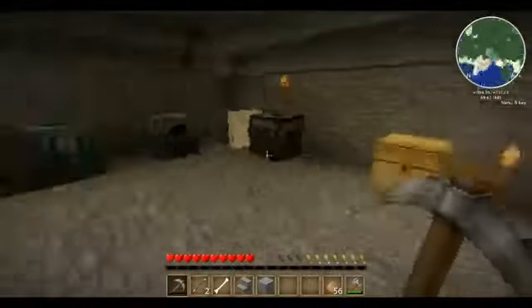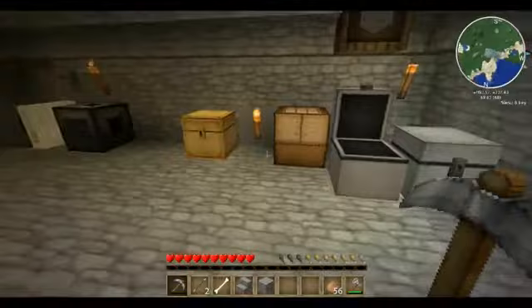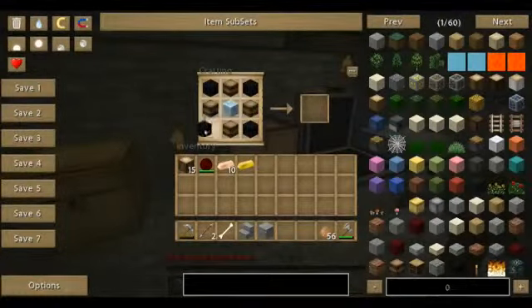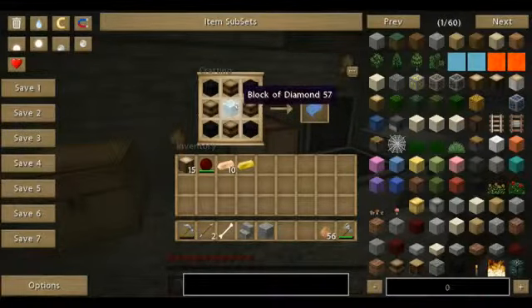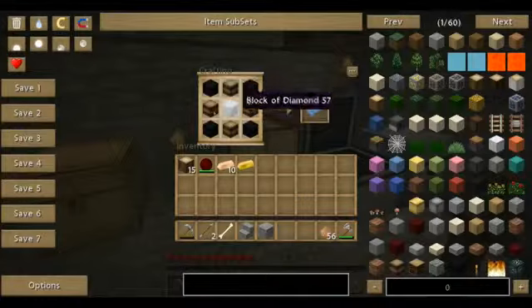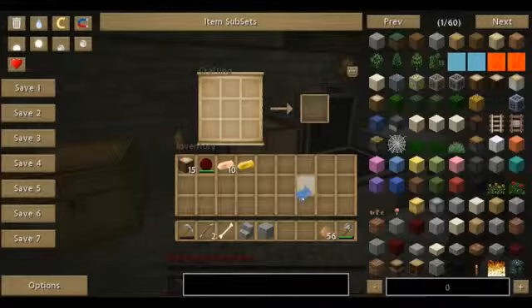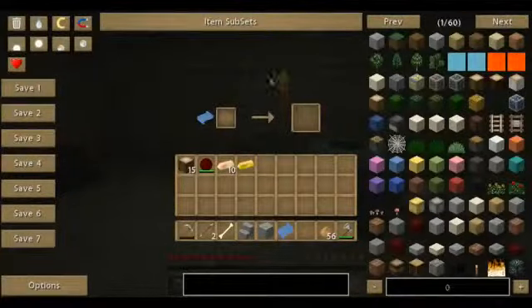I wanted to show you this thing. What I'm doing right now is part of factorization. I'm going to go over here to the crafting table. So the obsidian goes in the corners, the diamond block in the middle, and then TNT north, south, and east. So then you have a craft packet — you take that out of there and you go over to the craft packer, or whatever it's called. Craft pecker?